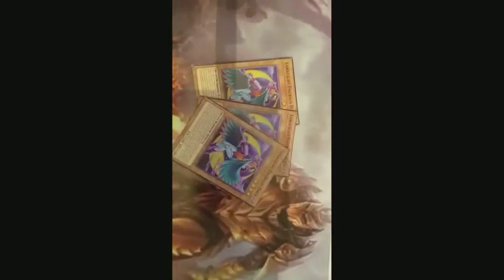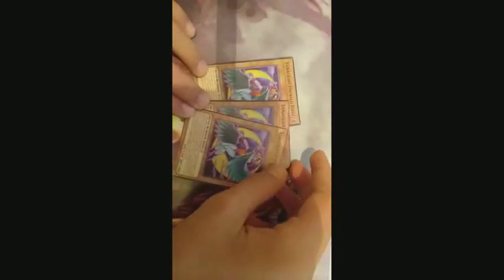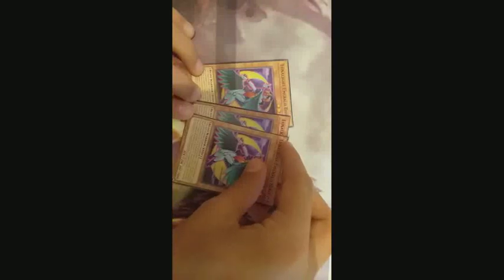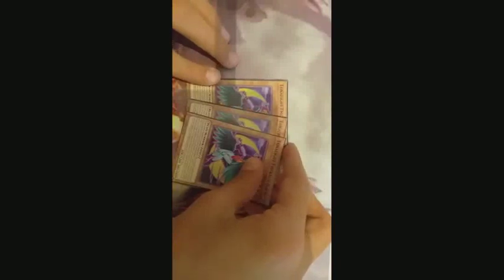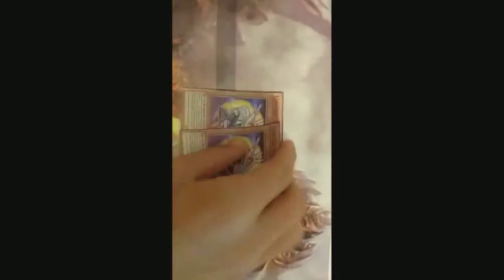Next, three copies of Emerald Bird. When this card is special summoned, you can send a Little Light card from your hand to the graveyard and if you do, draw one card. If this card is targeted by a card effect, you can target one level four or lower Little Light monster, banish that target from your graveyard, and special summon it in defense mode — but it gains its effects. You can only use each effect once per turn.